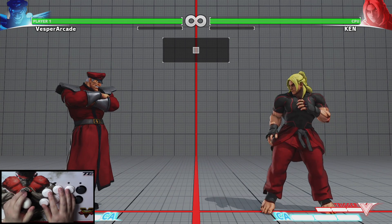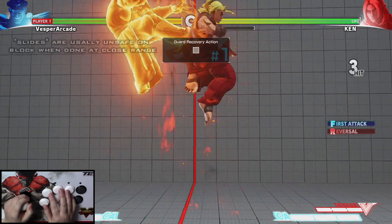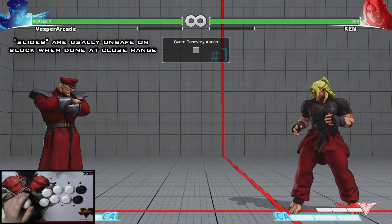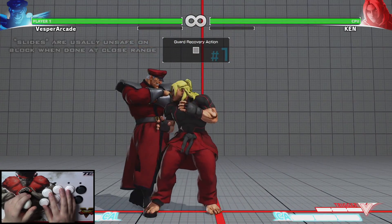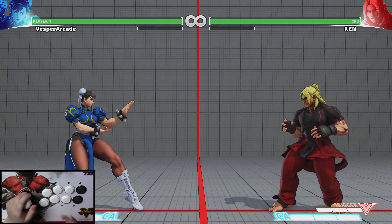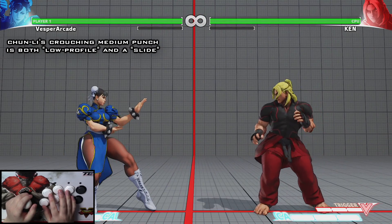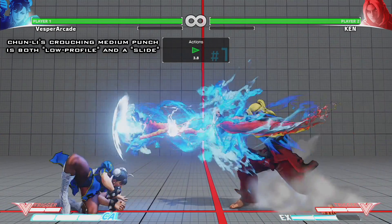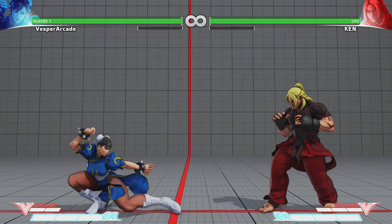Keep in mind that a lot of these sliding attacks are very unsafe if your opponent blocks them at close range. Ideally you want to aim to hit these slide attacks at their absolute max range to make them as safe as possible. Some crouching attacks are both sliding and low profile, allowing them to even go beneath projectiles — Chun-Li's crouching medium punch is an example of this. Remember that all crouching attacks are character specific.